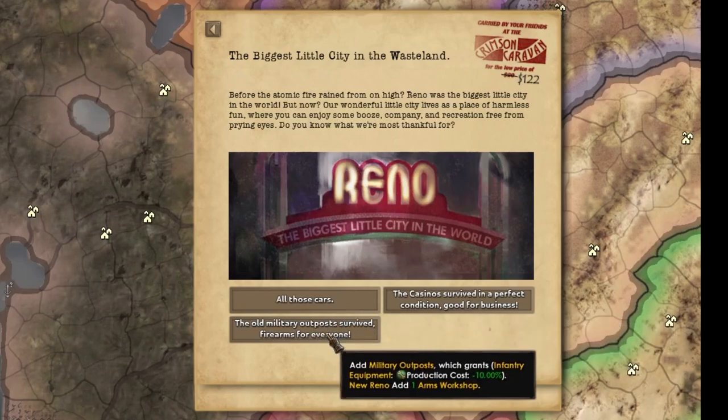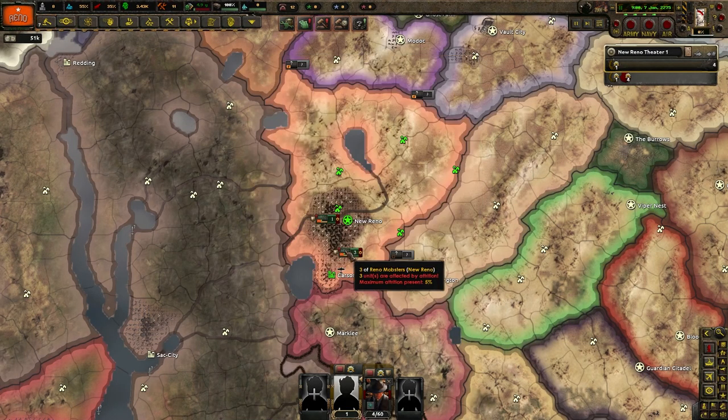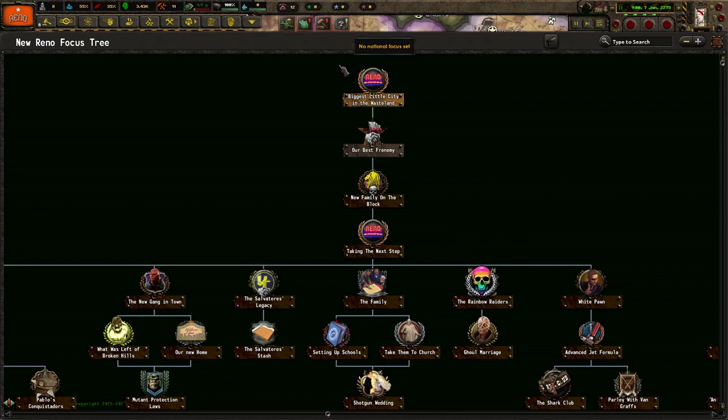Encino fighting is pretty good. Add military outposts, which grants — okay, that's pretty good. I'll take the arms thing because we don't have much arms at factories at the current moment. I've already done that. Oh, we don't use caps — Reno doesn't use caps.